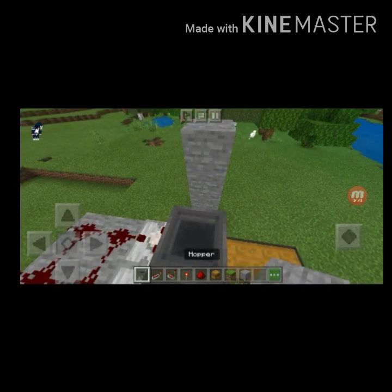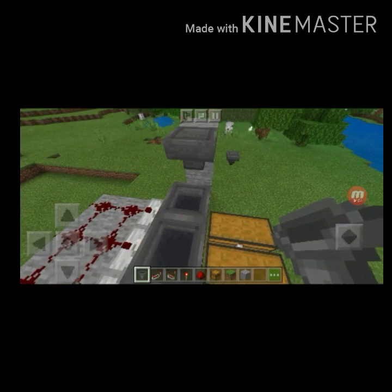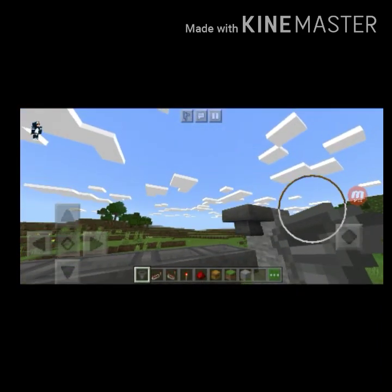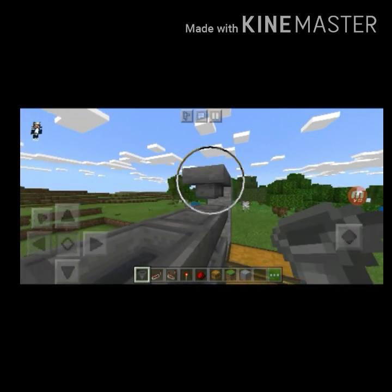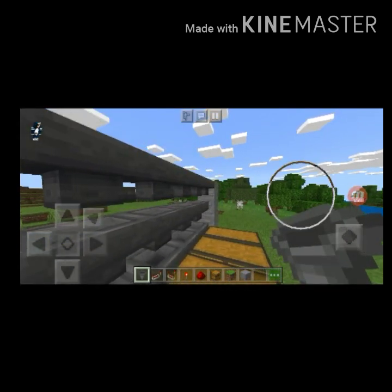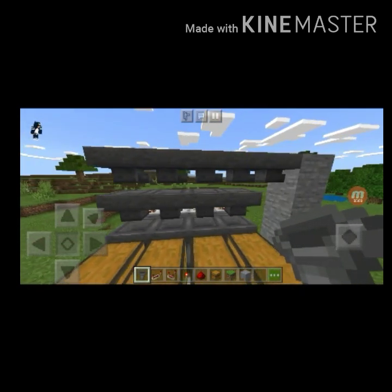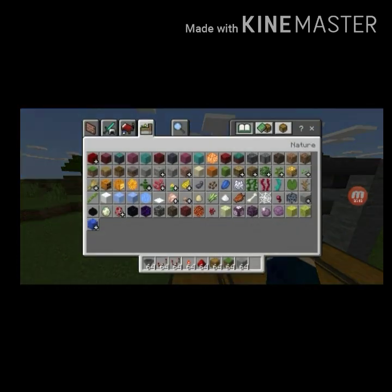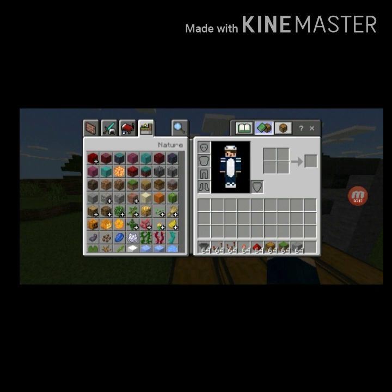You need to put a hopper facing onto that stone, and facing onto a hopper, facing hopper, facing hopper — just like that. Make a line of hoppers, and you need to put an item in.